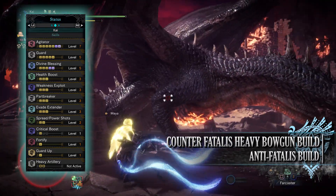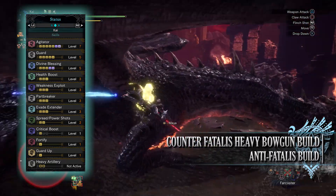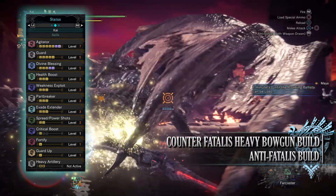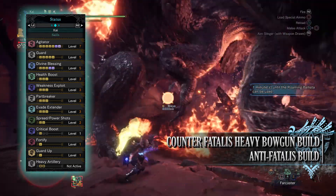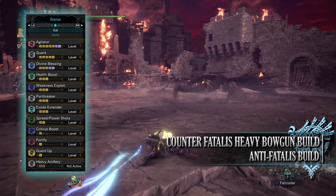When it comes to skills, first you have Agitator at level 7. Agitator is a buff that kicks in whenever a monster becomes enraged — when this happens you'll gain increased raw attack as well as bonus affinity. In Iceborne you can normally control when a monster becomes enraged thanks to the flinch shot mechanic, meaning this buff should be active for the majority of the hunt when you're attacking the monster.